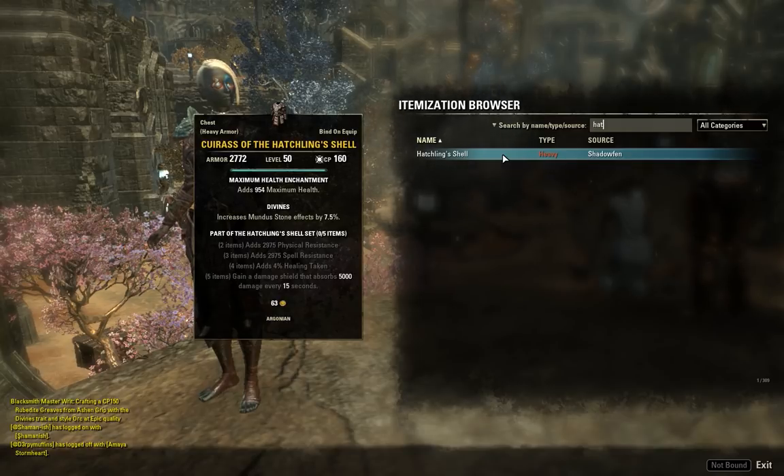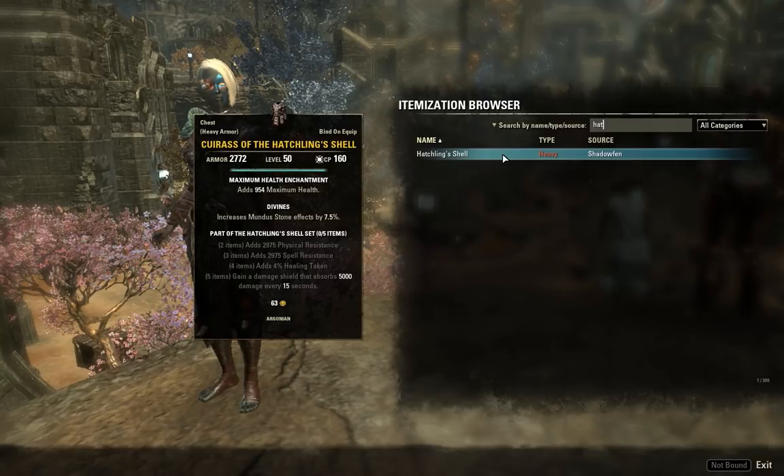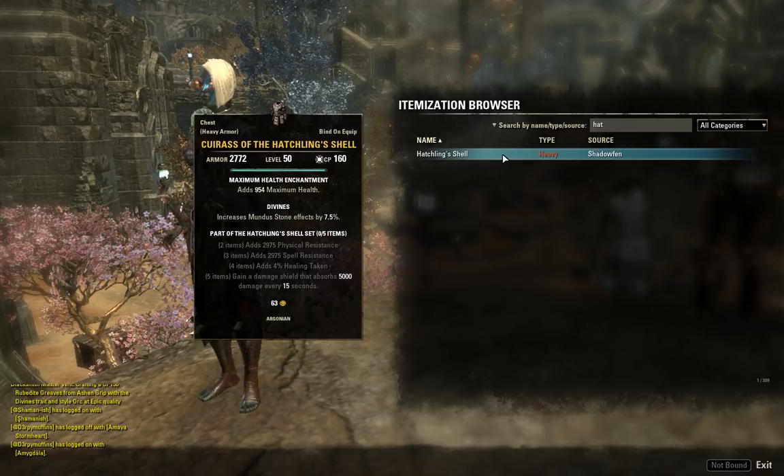5k is a really small damage shield — especially in PvP that's only a 2,500 damage shield on a 15-second cooldown. There are so many other sets that give better damage shields: a light armor set that gives a damage shield when you crit heal, and a medium armor set that gives a damage shield every 10 seconds at twice the size. On top of that, it's counterintuitive to put a damage shield five piece on a physical and spell resistance set — the set just doesn't make sense.